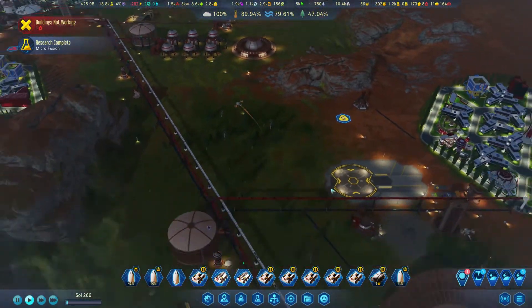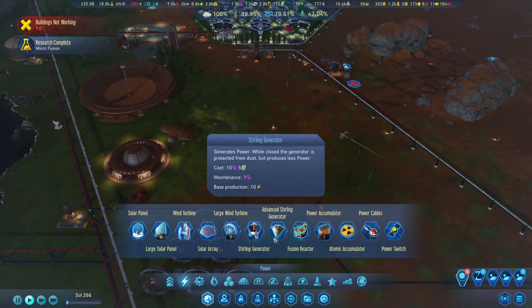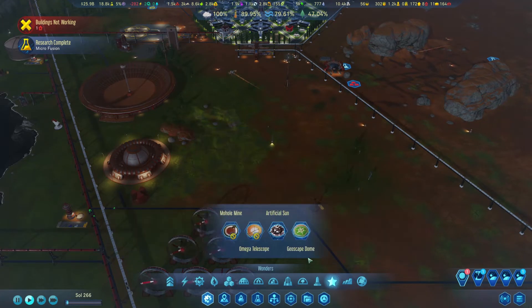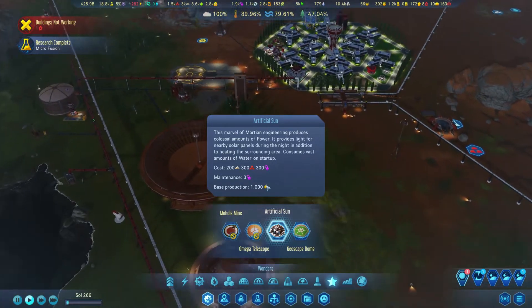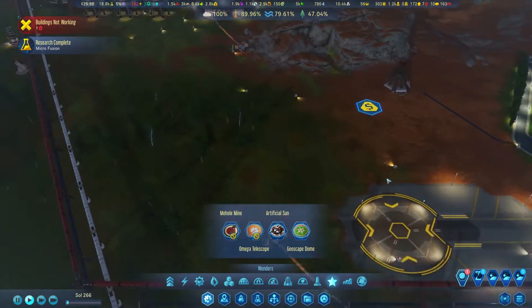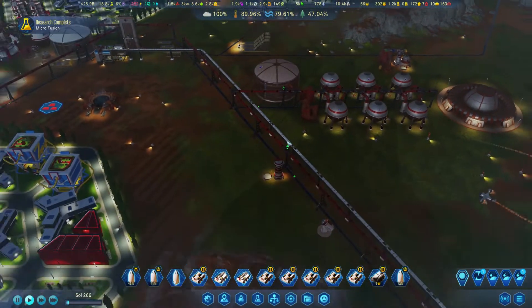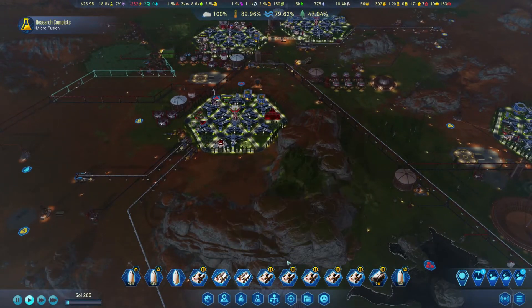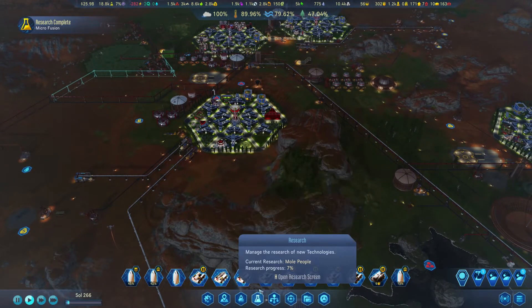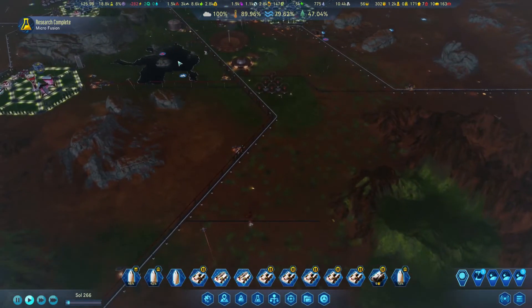But we have Artificial Sun! Artificial Sun - that would be some kind of fusion as well, right? Let's see - where is it? That would be under wonders. Artificial Sun - here we go. 1000 power requirement. Is that something we can actually do? But it requires power only on startup, I think. Yeah, I think it only requires power on startup. We'll leave this for the future - if I forget it, guys will remind me.